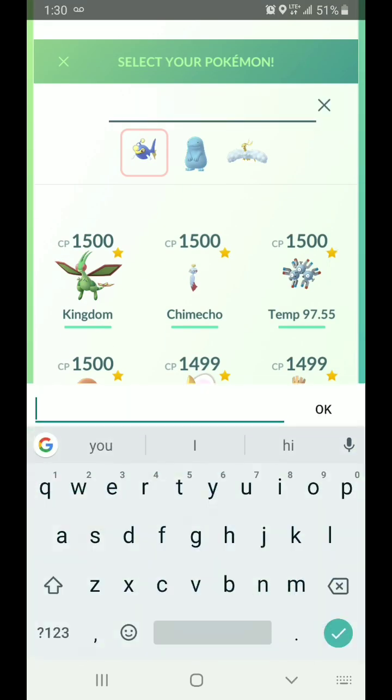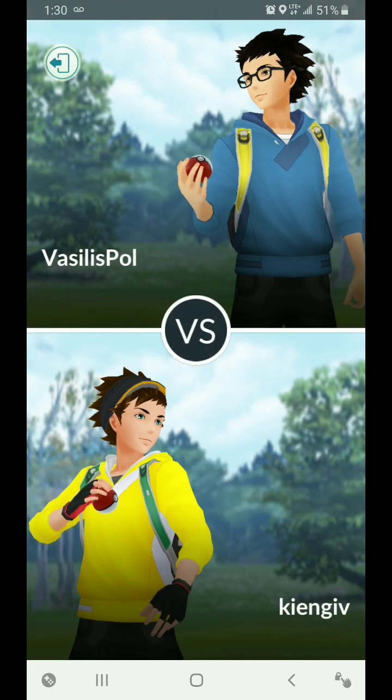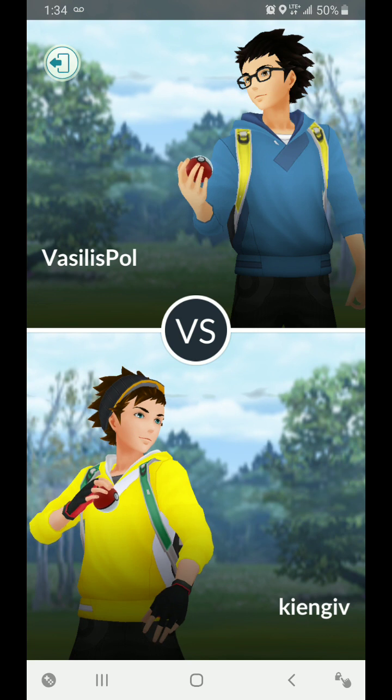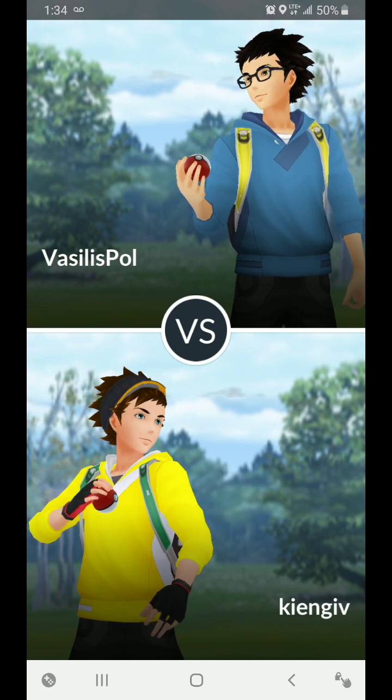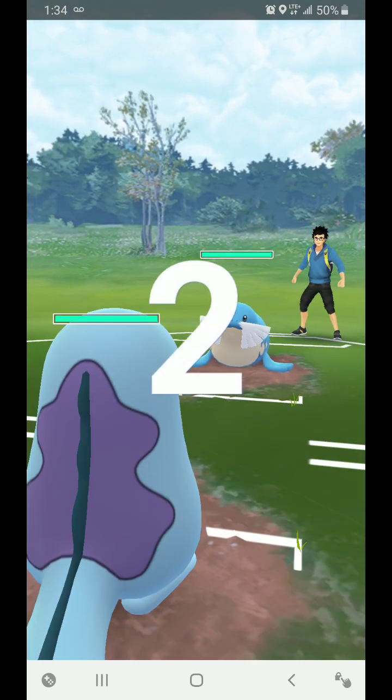Let's try a couple of different plays here. Let's try Quagsire as a lead, then I want Skarmory to back it up. Acid Spray definitely burned a lot of shields there. Now we're continuing on this match — hopefully my editing is smooth between the two. Looks like it got cut off to restart at the end of the match, so that's totally fine. Let's continue on with Quagsire and Acid Spray.